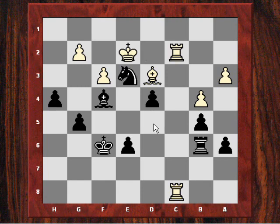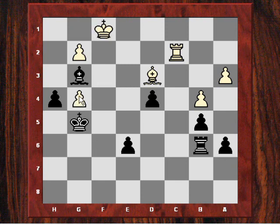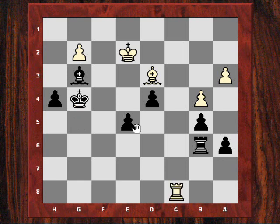Kasparov, after Ne3, White just gave up the exchange here instead of facing the loss of another pawn. So the exchange was given up, and after this, g4 was a nice temporary pawn sacrifice to get the King even more aggressive and to liberate these pawns. So Black is materially better now by two pawns.